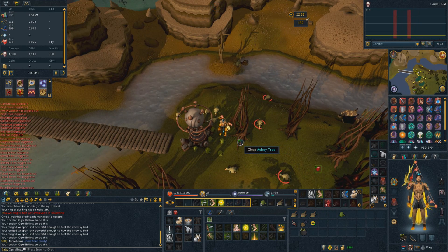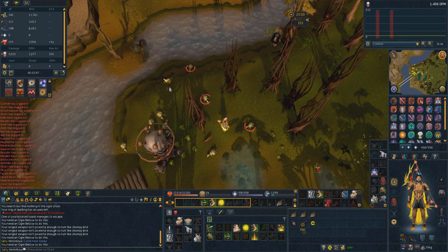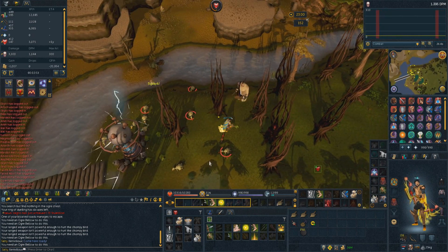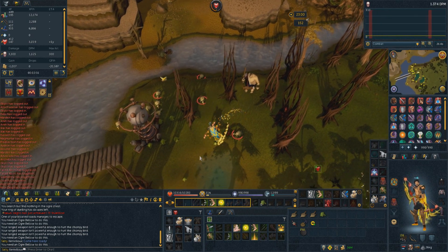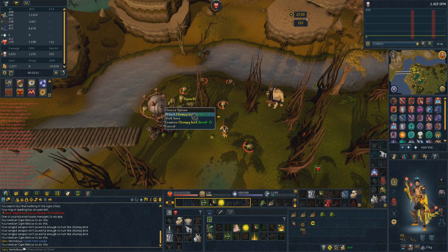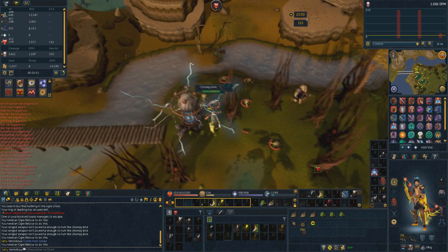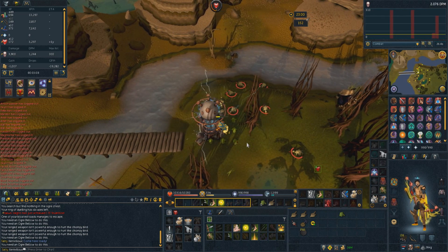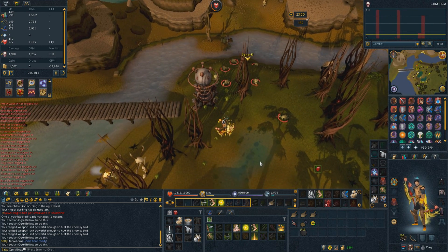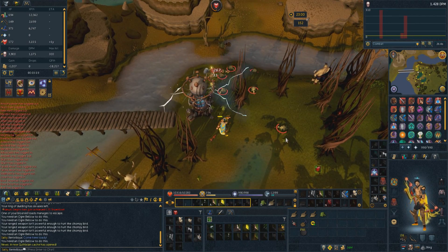Bone crusher also helps to get some prayer XP and not have that lying around on the floor. Also, it's not like you need to kill a chompy as soon as it spawns - it's not going to disappear unless you log out or leave the area. So you can take your time if you need to finish up on a load of toads. Just don't let them get too close to the toads otherwise they'll eat them, and while they're eating them they can't be attacked. You should have plenty of toads around this spot without having to go really far away from the cannon.